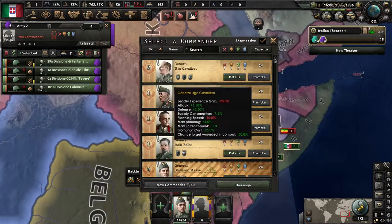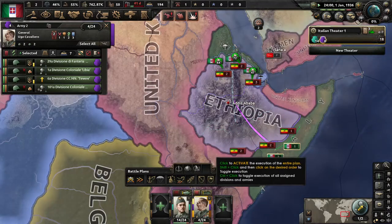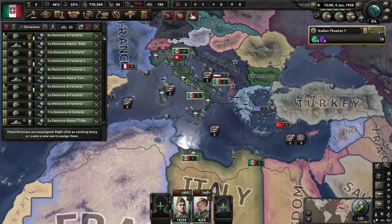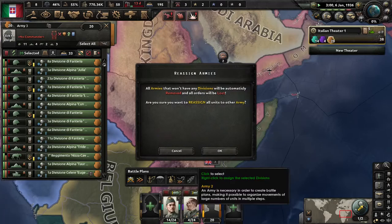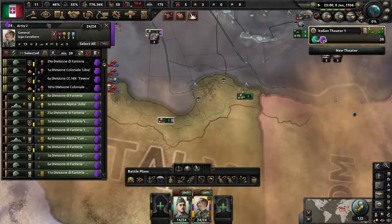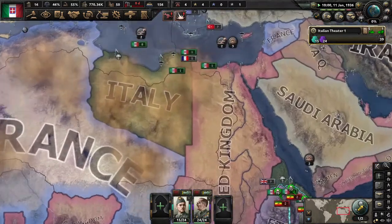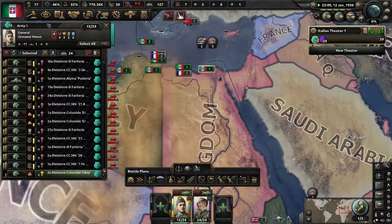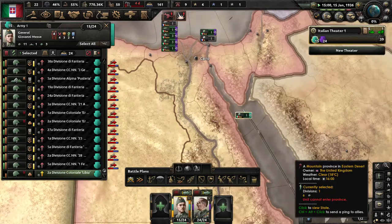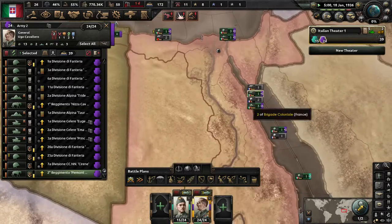You guys are going to join this army. You're going to go here, you're going to go here, and you're going to do this. Now we wait. I usually wouldn't do this but because this is the tutorial — you're going to go here, you're going to go here. Welcome to the army.